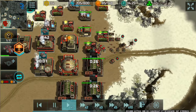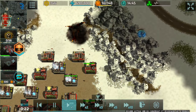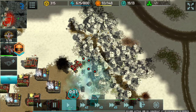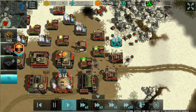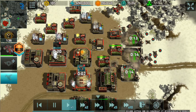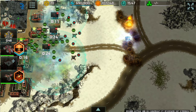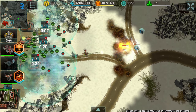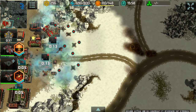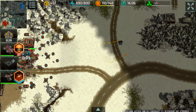He retreated to replenish his Hammer army. An additional supply center on my end since one got destroyed. That Solaris also destroyed another supply center and he's again trying to lay siege on my base. I added more Barracks to act as a wall preventing those Hammers from entering my base and to add more Grenadier production. I also have Mammoths at the back providing additional firepower by attacking from afar.